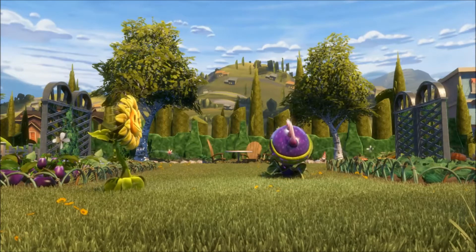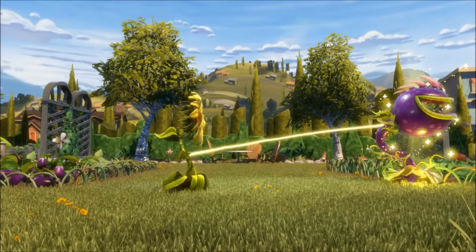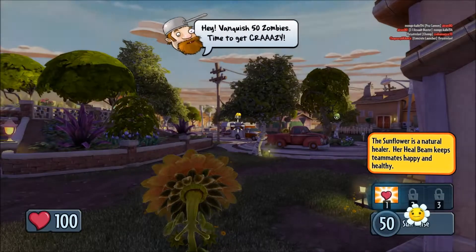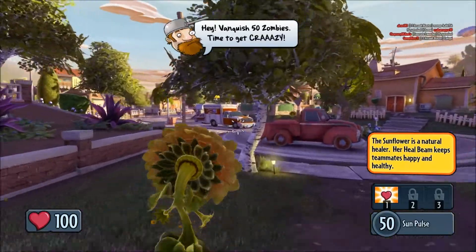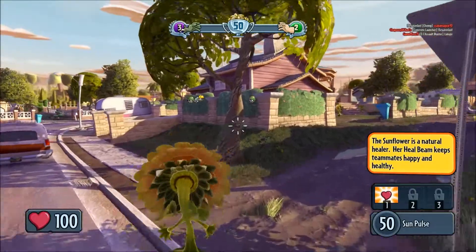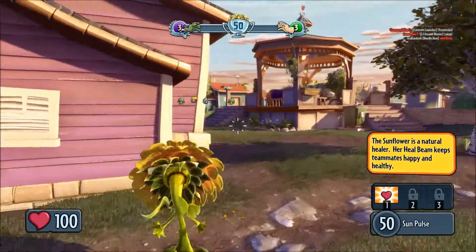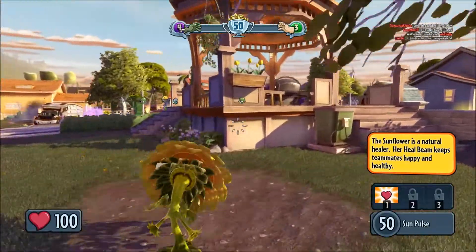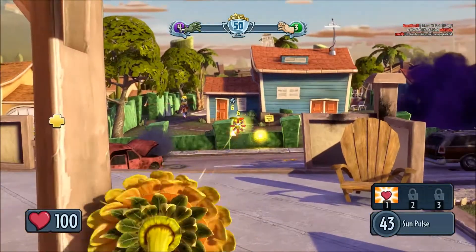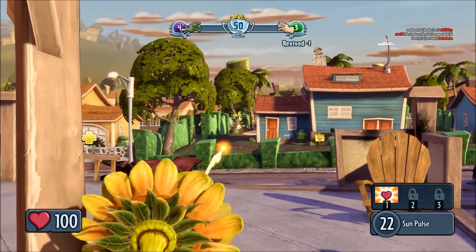So as you can see, this is a little cutscene to show you what the Sunflower does — the heal beam just heals things. This is a standard team deathmatch sort of thing where you have to kill loads of zombies to win, 50 to be exact. You can also revive characters, which won't count towards the actual score.